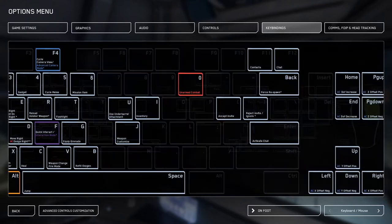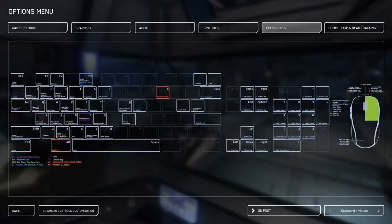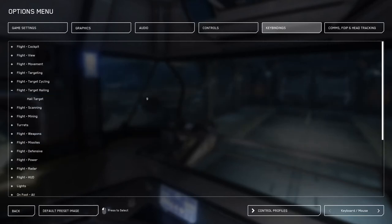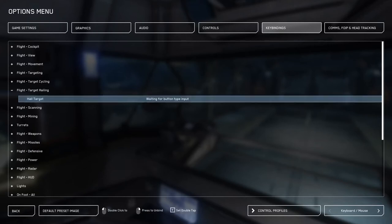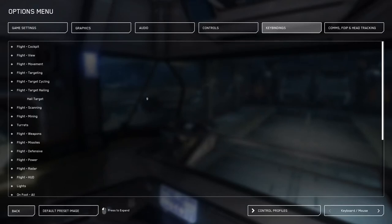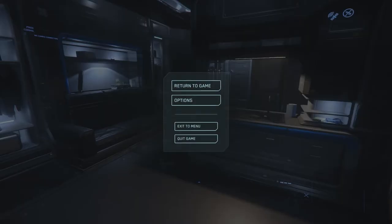To change any of the key bindings or add more options that don't have a preset key, click on Advanced Controls Customization in the lower left corner. Here we can set different commands to any key we want, and if we press Y after setting the command we can require a double tap to activate it. This offers a wide range of customization and allows you to have more controls closer to hand.